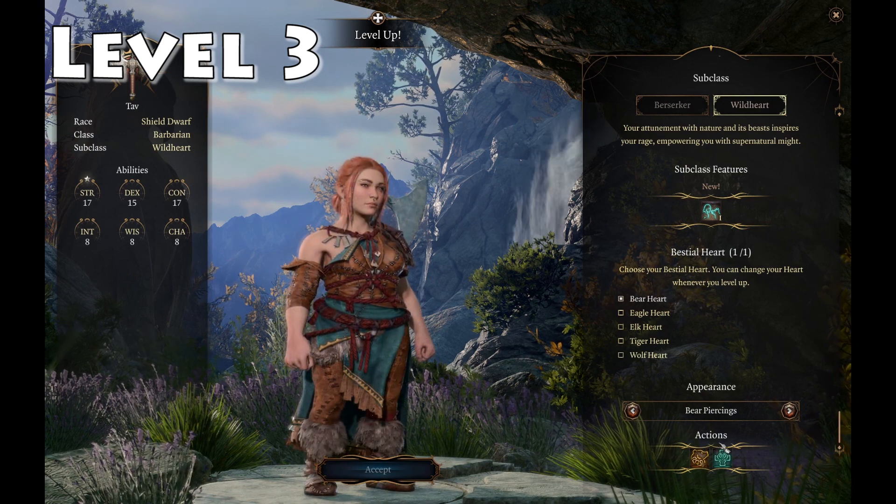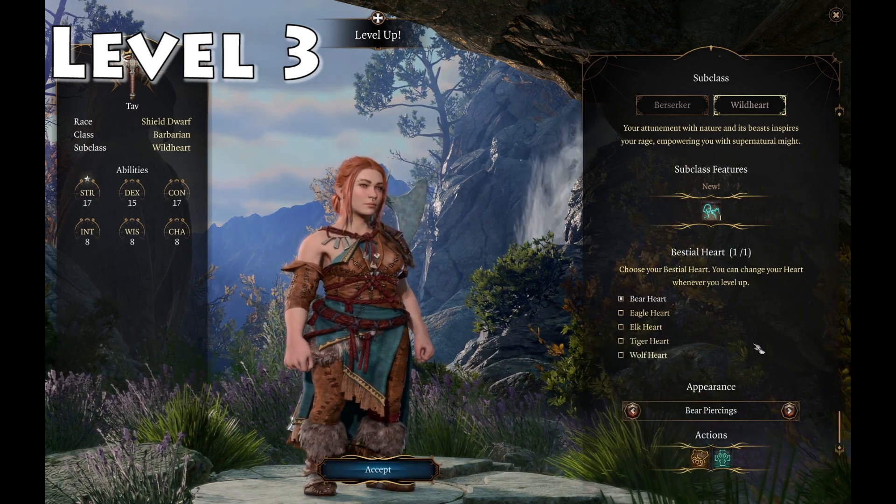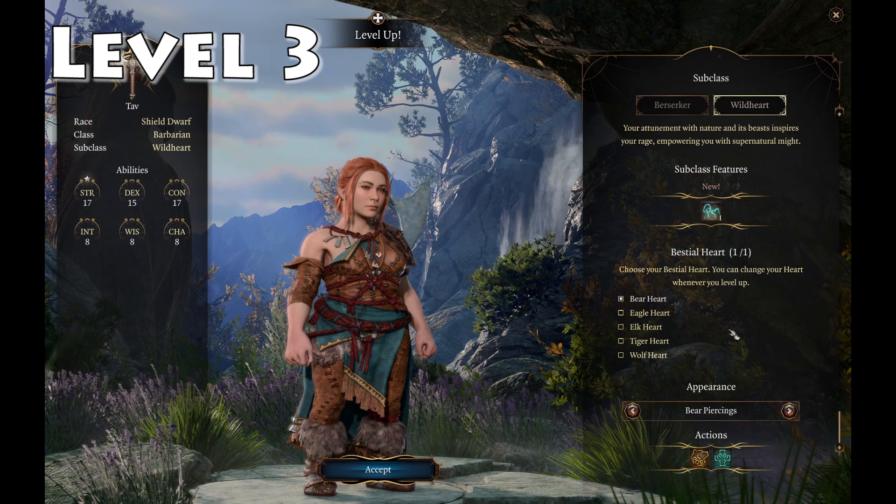But we're going to go with the Bear Heart option, which I think is just very strong — very tanky, and it should keep us alive a lot longer.